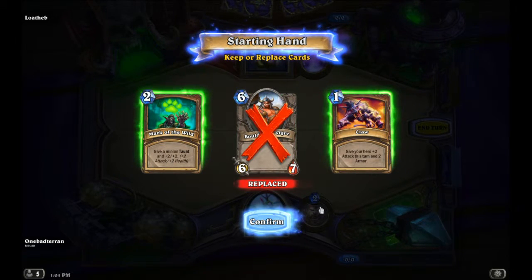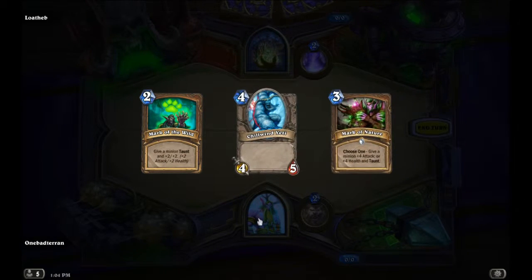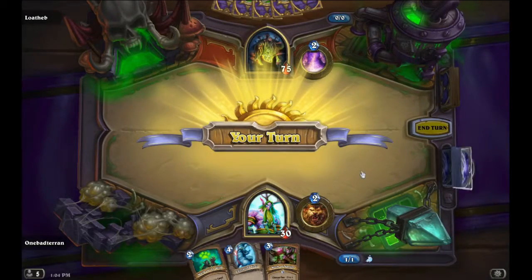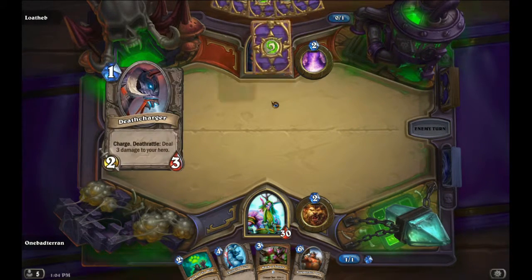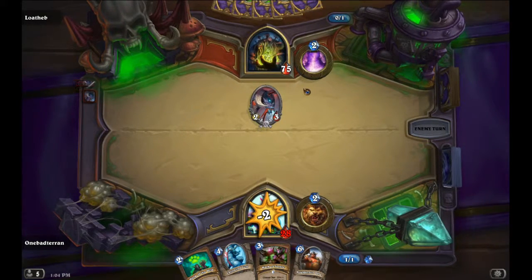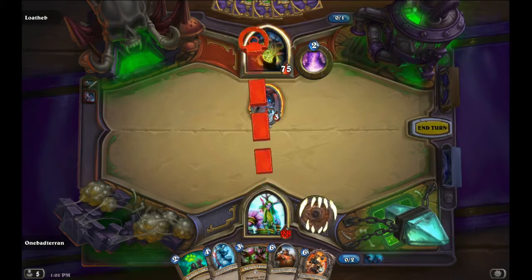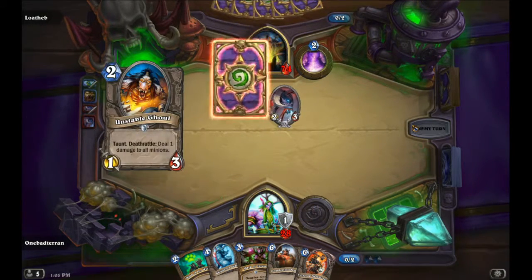Let's go, Boulderfist Ogre. And get rid of Claw. End turn — 75 health! Holy crap! Holy crabs! Alright, well, take one away! One at a time, right?